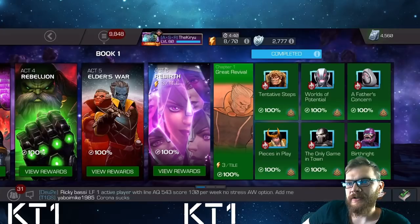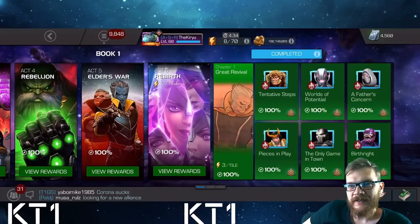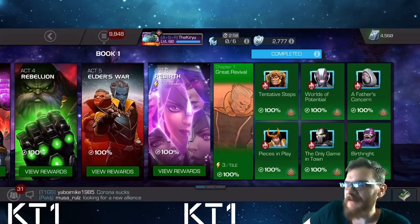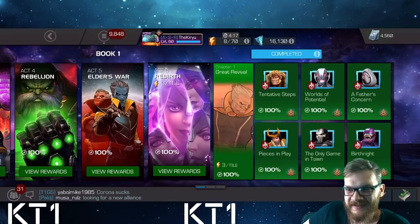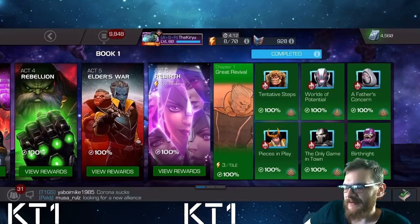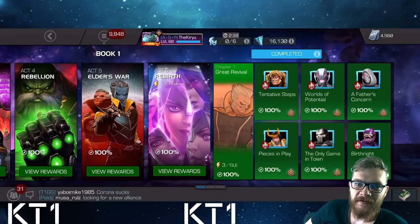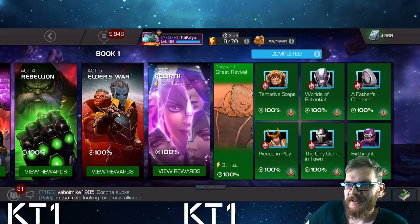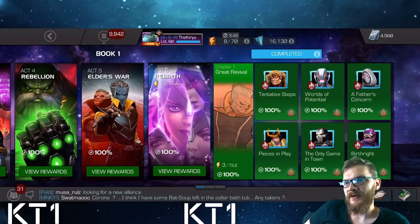What is the current roster progression level you should be looking at? At the bare minimum, you should have at least a handful of five-stars at rank 3 or rank 4. You don't need a rank 5 five-star or any six-stars at all. With rank 3 champions it will be trickier but it can be done — I have streams on my channel doing 6.1 using only outdated rank 3 five-star champions.